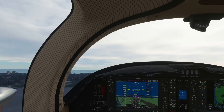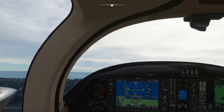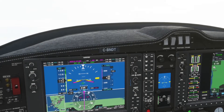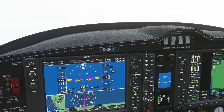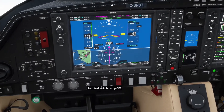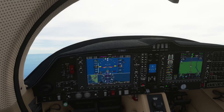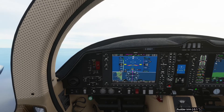Climbing out — autopilot on, NAV mode, flight level change, climbing at 100 knots. Climb power set at 95%. Boost pumps off. Autopilot is engaged, tracking the GPS, targeting FL170 at 100 knots. Gear is up, flaps are up, boost pumps off, landing light off, climb power set. Let's continue the climb.